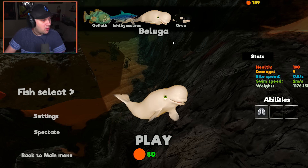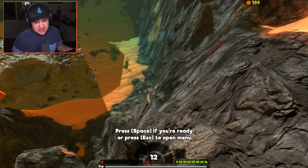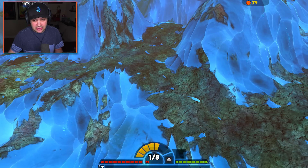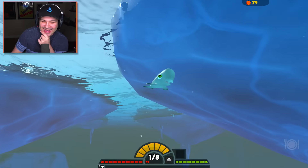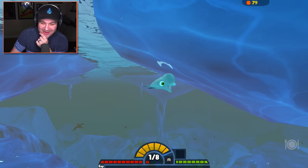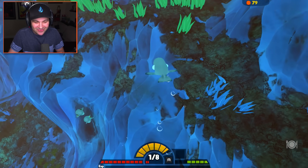That great white shark chewed us up so, so fast. That was actually kind of sad. We died very, very fast. Well, what do you say? We should try out the beluga. Give it a shot here. Not as powerful as the orca, the killer whale. But still, he's a pretty cool looking little guy. He's so happy. He's just so happy to be in the ocean. What an adorable little guy.